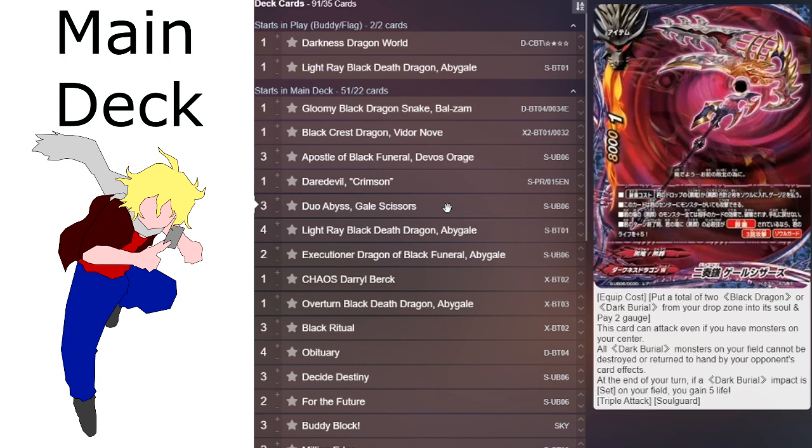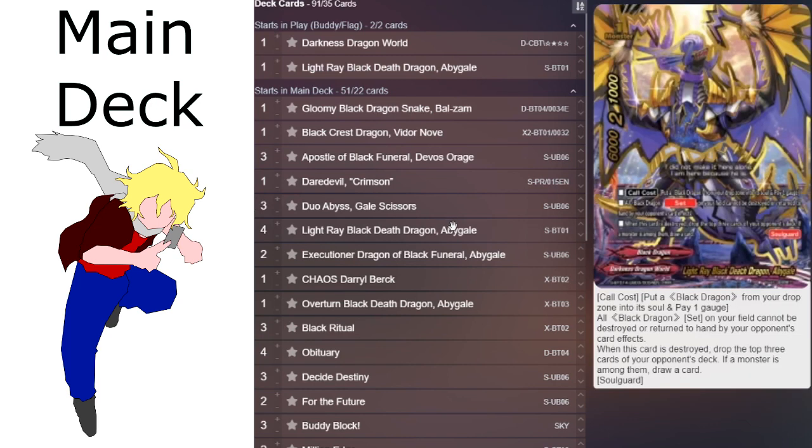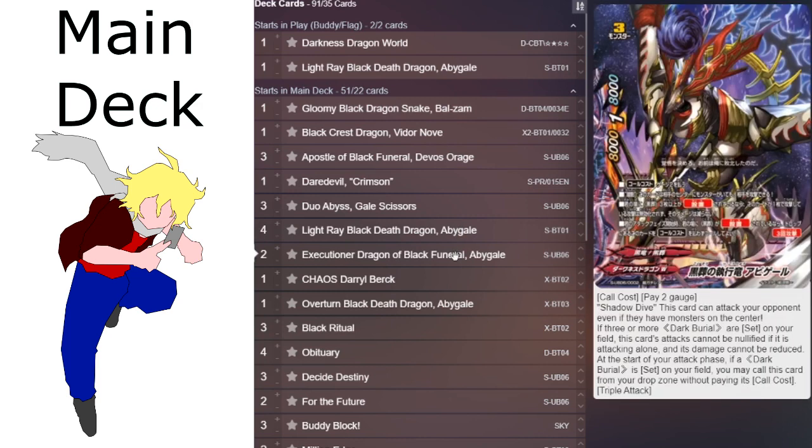What the Dark Burial cards are mainly doing is it's a series of set spells and a new set impact, which basically set your opponent's life to three, they can't gain life, and then you make it so that it is hard for them to get rid of your sets, and you basically figure out a way to deal three damage to the opponent for lethal.